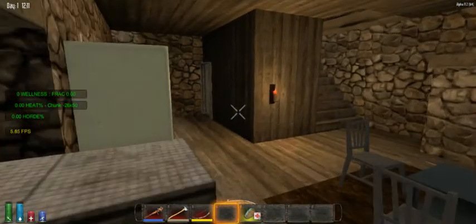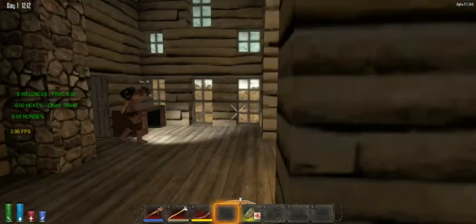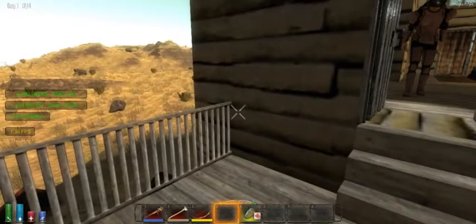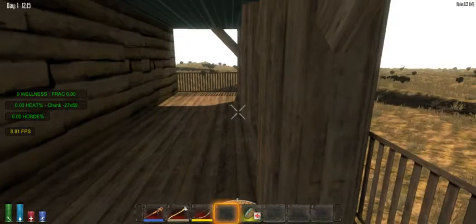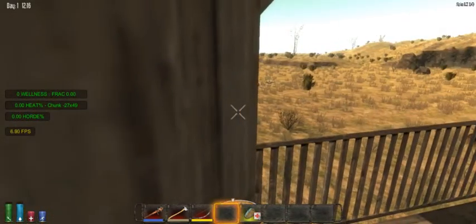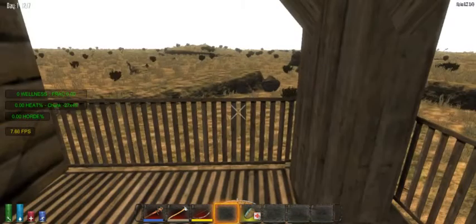We gotta stand on that porch and see how good it is for a sniping position. I can't get out of it — there's something invisible in the way, so I won't be going on the porch. Oh look, a deluxe bed! Wow, this view is amazing. We can see all the way down there. Because this is a plains biome, this is going to be awesome for spotting invasions.